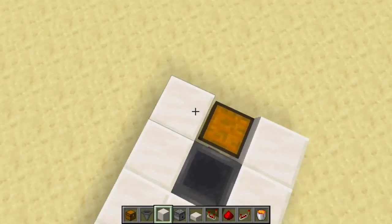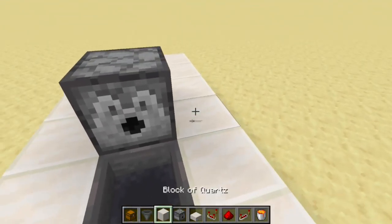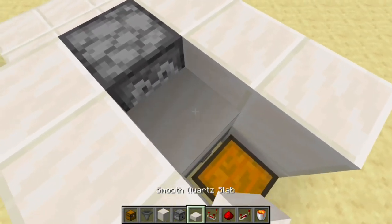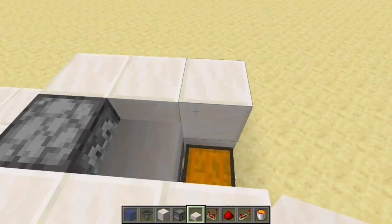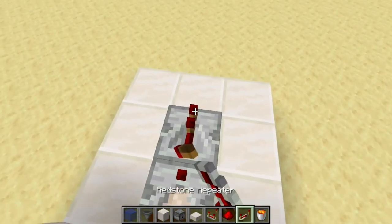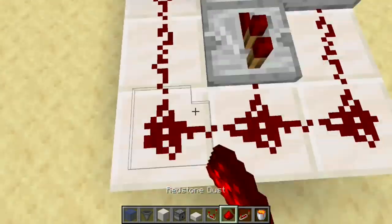Fill it in just like so. Next up, you're going to want a dispenser, and then three blocks on either side. Quartz slab, glass block right here, and then you're going to want a comparator, repeater, repeater there, and then dust all around.